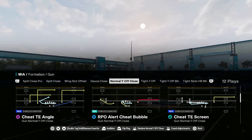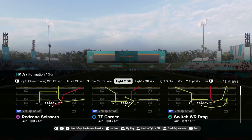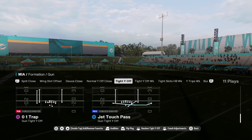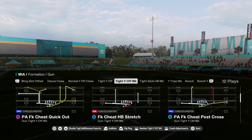They have a normal Y off, which is a fun formation, and tight Y off. They have a pretty good tight Y off too, but really the reason you would run this formation is for its compression set. So you have tight Y off and tight Y off week.